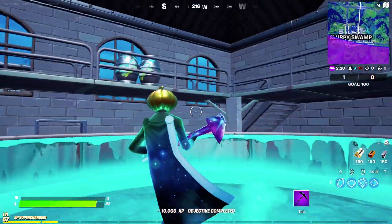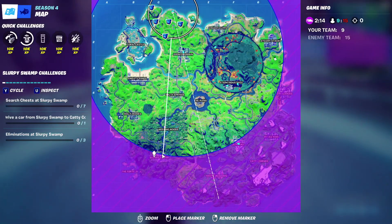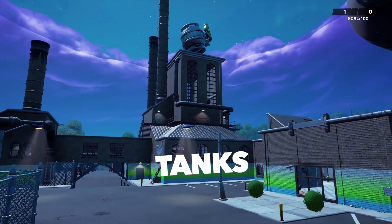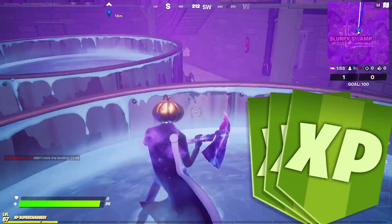Now what exactly does that mean? All you have to do is jump into these tanks over here at Slopey Swamp. In case you don't know where they are, they're located in this building right over here. I'll throw up some replay footage of the outside of the building so you know exactly where they are. Just jump in both tanks and you will cleanse them, and you will get free XP from the secret challenge.